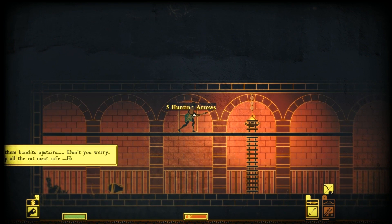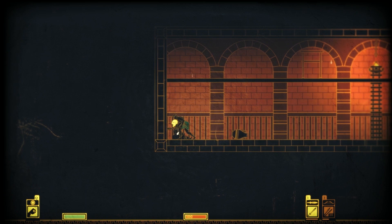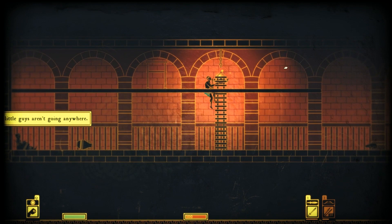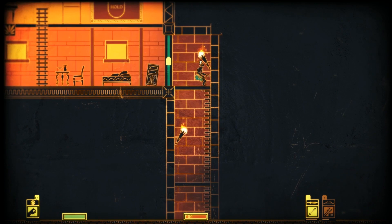He says he'll keep all the rat's meat safe and the wine safe too. Well, he's not going to be very useful, is he? I can't kill him. Euron the Hunter is not very useful. Let's climb back out. So this is a pretty exciting start.